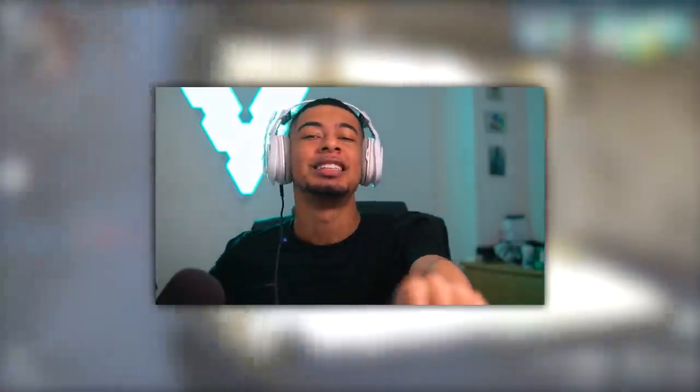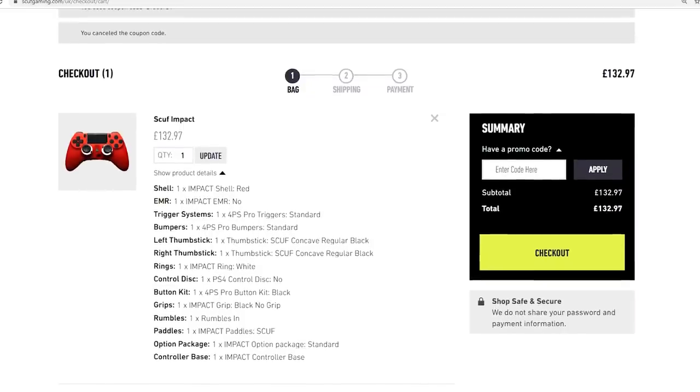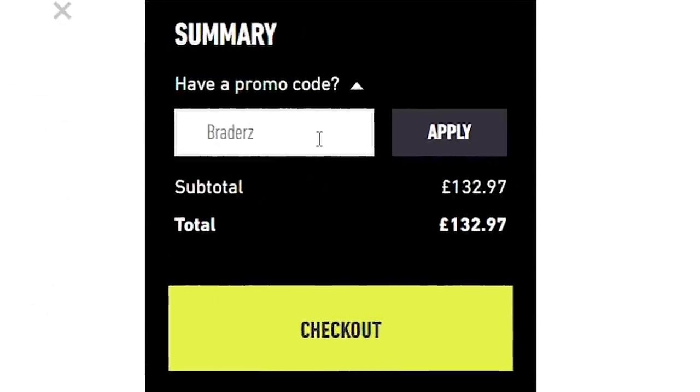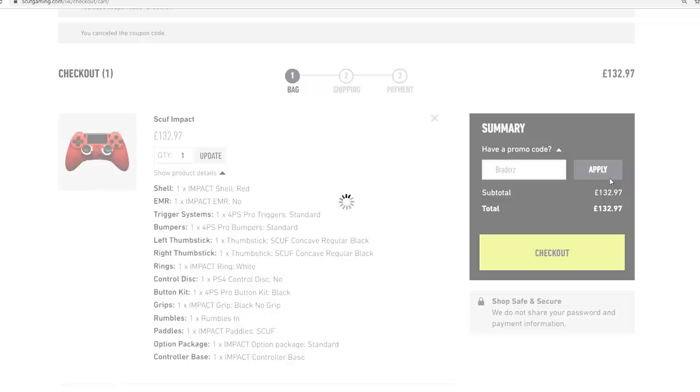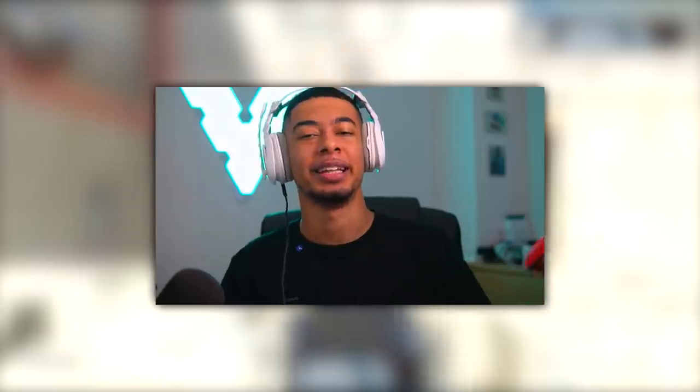I want to mention that Scuf are doing something pretty cool on their website. For Black Friday all the way up until December 2nd, you can use my code 'bradders' to get 10% off Scuf - normally it's 5% but now it's 10% until December 2nd. If you want to get a Scuf for the holidays or as a Christmas present, use my code at checkout and get your 10% discount.